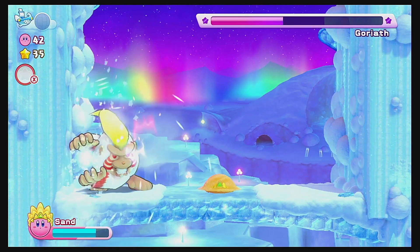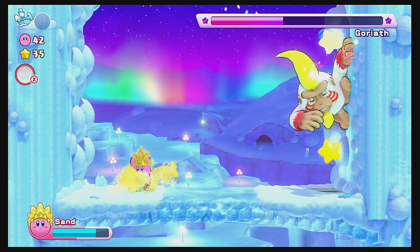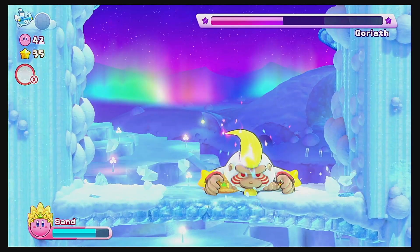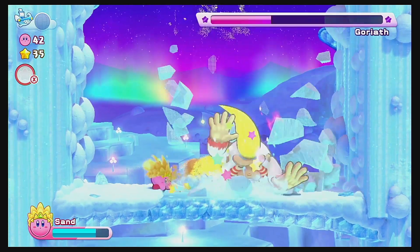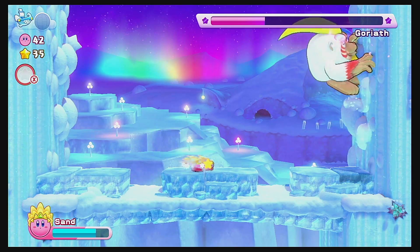This is perfect — now when he charges that up I can hide in the sand. I actually need to get close to the sand though. I think that's the only issue with this ability when it comes to bosses. Oh, you get invincibility frames after using that attack? That's pretty cool.